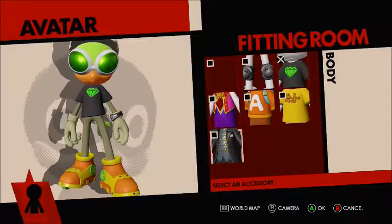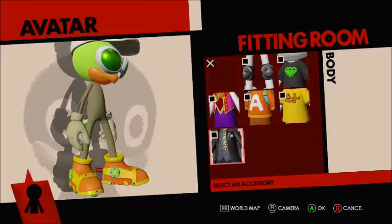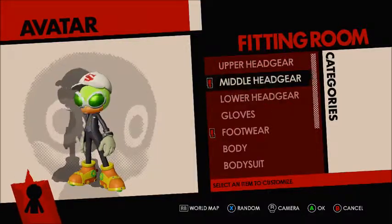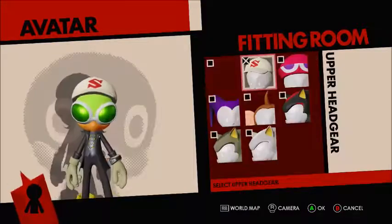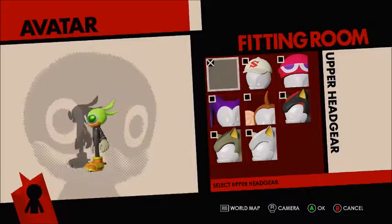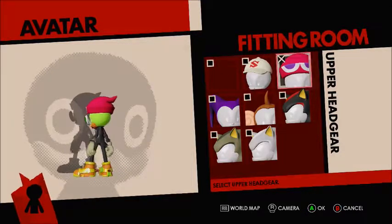There we go. If we give him that, we have to change his head. Joined by me today is my sister, Penny. And she'll say what's up. I think we'll just change his... You think that looks cool? Maybe with the Poya Poya hat — that looks funny.